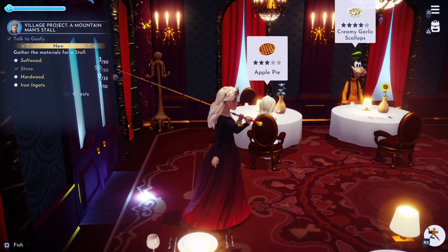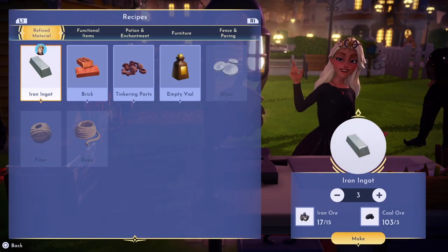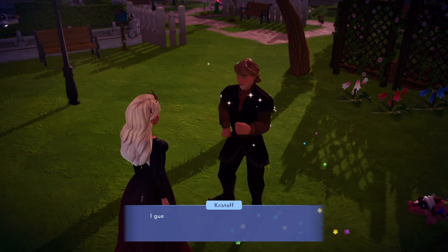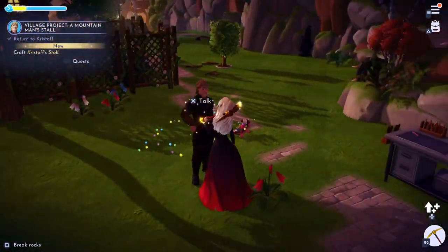Now we've got the list here — I'll be right back with everything. We're just going to craft these iron ingots and then we shall go talk to Christoph so we can craft his stall.